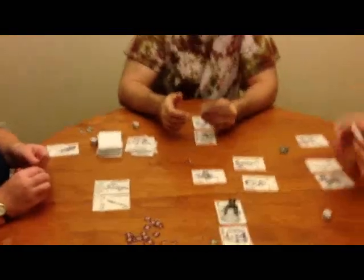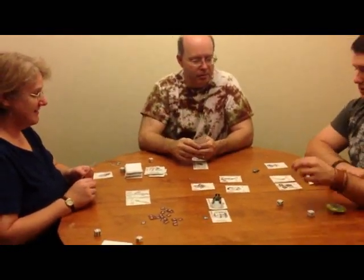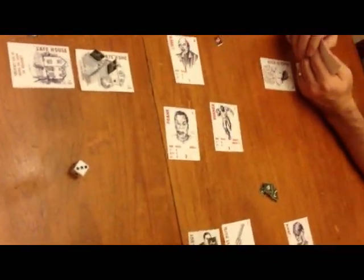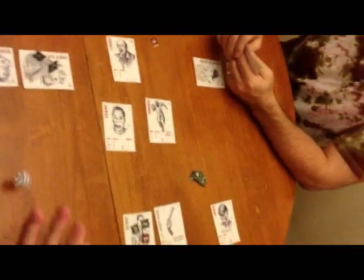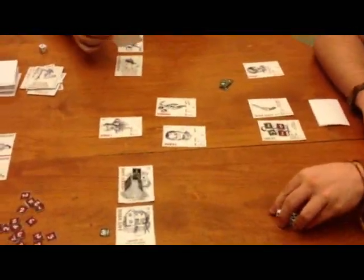Do we have any dodge cards to help the scout? No dodges. Frank rolls at the scout — a three — so the scout takes one wound. The runner rolls — just barely, on a roll of two the runner scored zero. The loner rolls a one — one more point. The scout has taken three out of his five wounds, meaning his maximum hand size is now two. He's not forced to discard, but he can't draw beyond two cards.